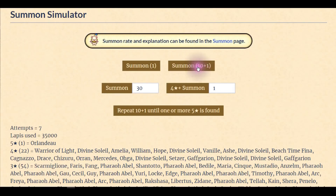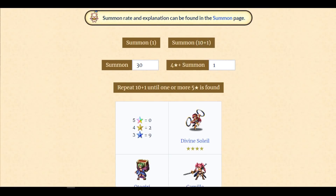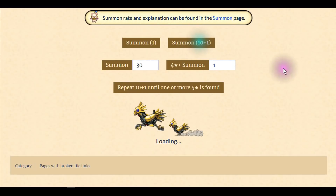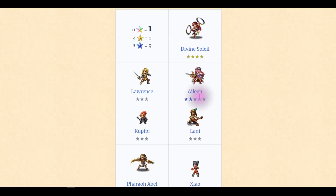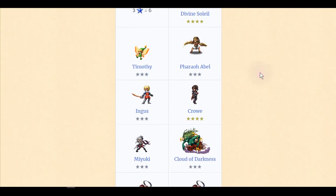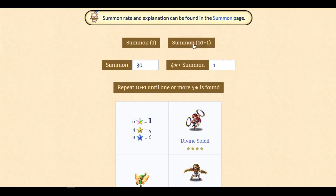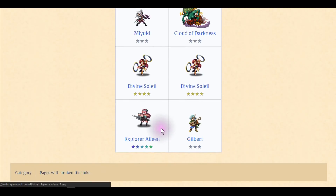Let's do some pulls! First pool — nope. Second pool — nope. Third, fourth, fifth pool — nope. Come on Eileen! Sixth, seventh, eighth pool — Explorer Eileen! It took me eight pools to get Explorer Eileen, so that's about 250 to 300 dollars worth of pulls. I'll take it. One copy is enough, two is perfect. Thank you very much for watching and I'll see you guys next time!